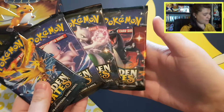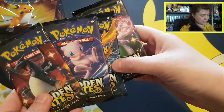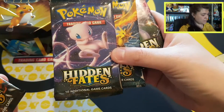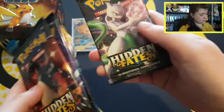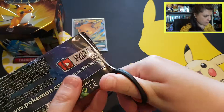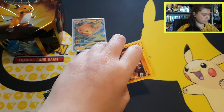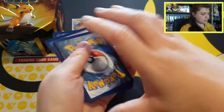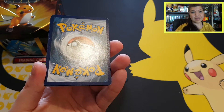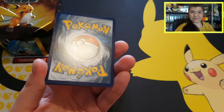We have our four booster packs — the tin is empty with the card insert inside. Let's open the packs! I'll leave the Charizard pack for last to maybe have some luck. If we have a matching energy card with a regular rare I'll give an extra code card away, and if we have a rare reverse, holo, or better I'll also give an extra code card away.